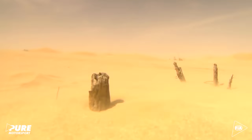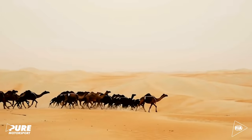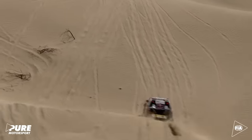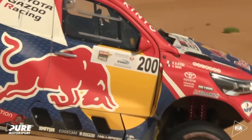Towering dunes in the famed Rub al-Khali characterize the largest uninterrupted expanse of desert on the globe. The teams have five selective sections ahead of them with a total length of 1,357 kilometers, and the front runners will be looking to secure maximum points as the series heads towards a decisive phase.